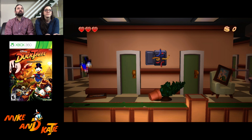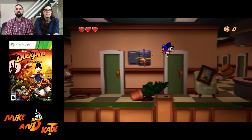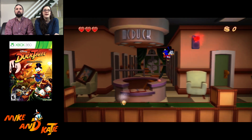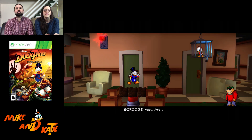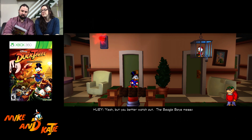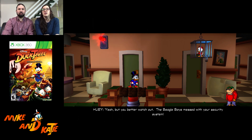So this is like an intro stage or something — this is obviously not in the original game. This is his bank. So Huey's red? Yes — Huey, Dewey, and Louie, always in order. I always thought Huey was red.